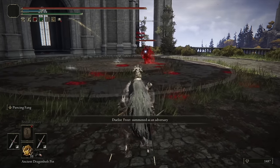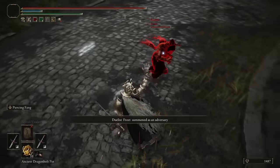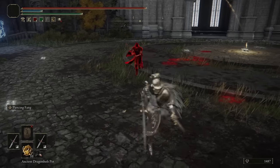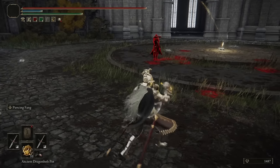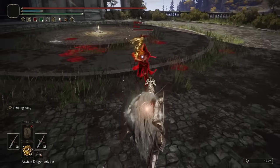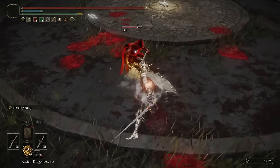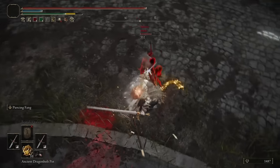Jumping into our next battle, we have Frost. What the heck? That's an interesting start. I do have my Flask ready, okay. So he's got the Blight buildup — interesting. I wonder how much Poise he has. The Running Heavy was enough to stagger him. I feel like that's a parrying dagger or something with Parry.